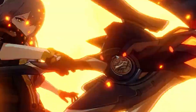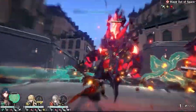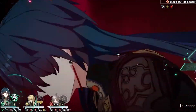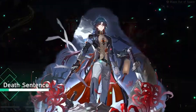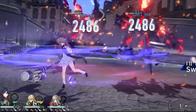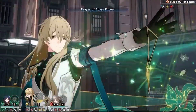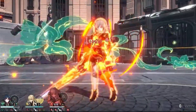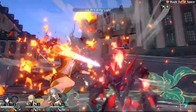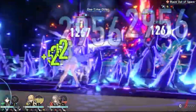Super TLDR: Blade's best light cone is his signature. Blade's best relic set is Longevous Disciple and Inert Salsotto. Substats will be crit rate, max HP, attack, crit damage. If you want him as a sub DPS, then the break set is the way to go. As for teams, he can fit in just about any role. If there's ever a wind boss, he's the option. If you're facing content like Kafka, you can bring Blade as a sub DPS and use Xushang on break as your primary.